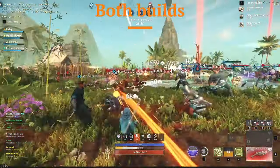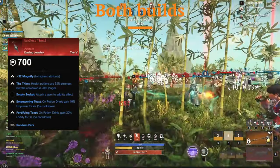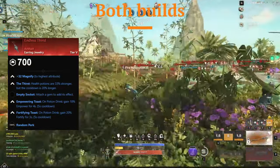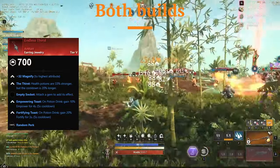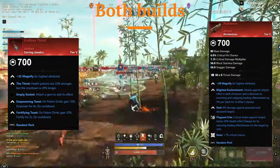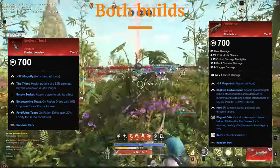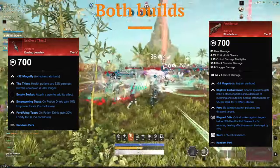For the jewelry, we will always want to have the earring, since both the amulet and the ring are not so beneficial for us as a mage class. And of course for the weapons, there is no doubt that we have to pick the Blunderbuss as an artifact, since the one for the fire staff is not that great due to the scaling of strike damage.